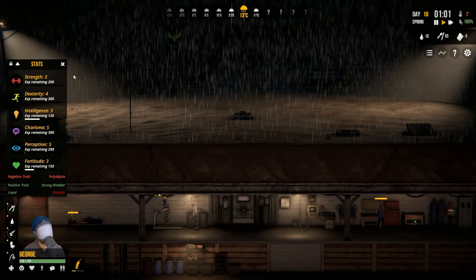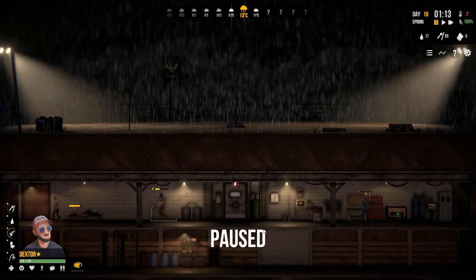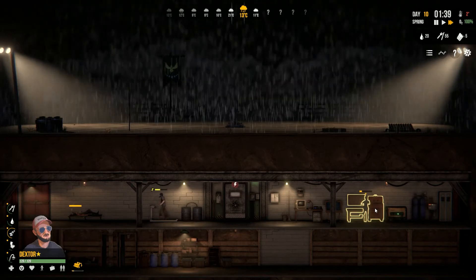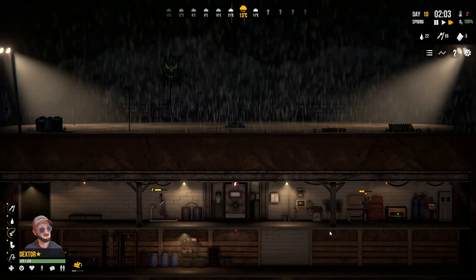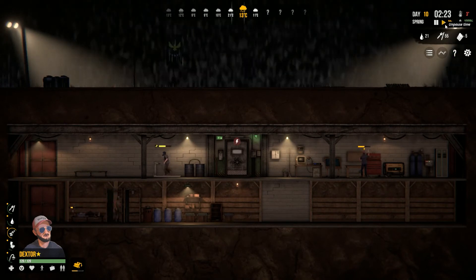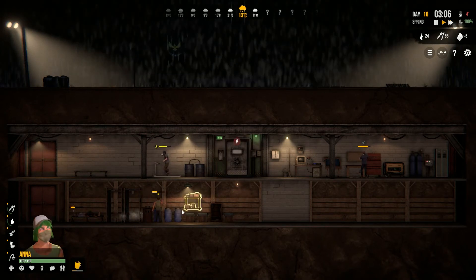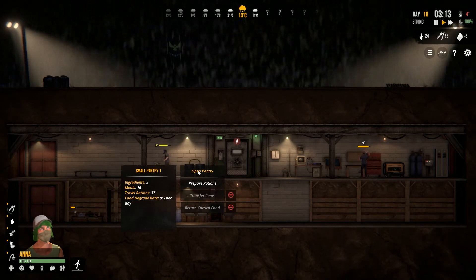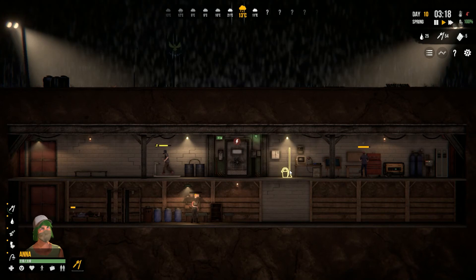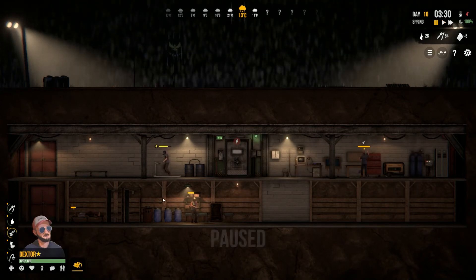I think I see somebody up there. All right, pick it up a notch. Anna's now done sleeping. Let's take a look at her — she's got all this stuff, she could probably use a little bit of food. Open the pantry, let's eat some soup. And now Dex wants to sleep, which is understandable.